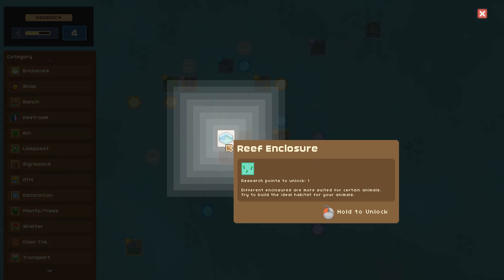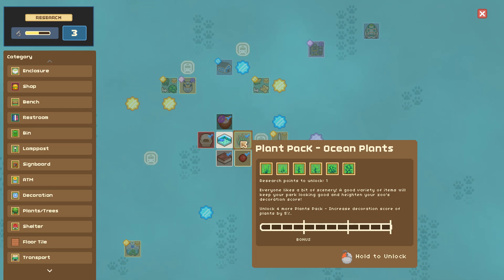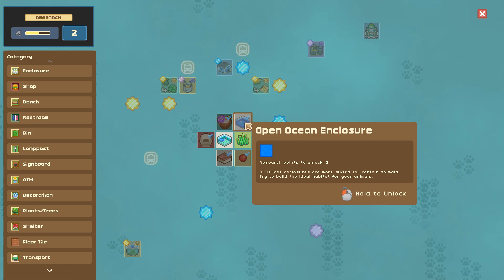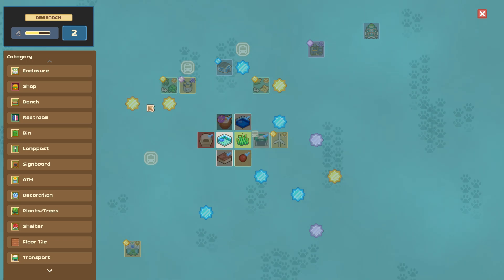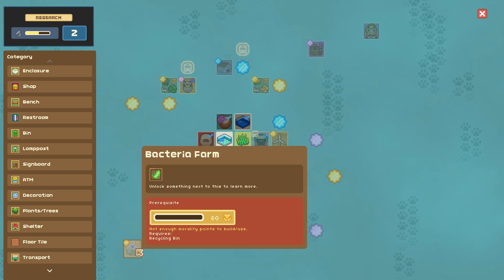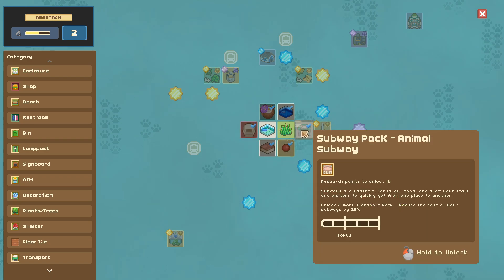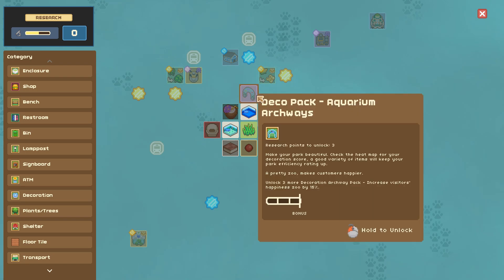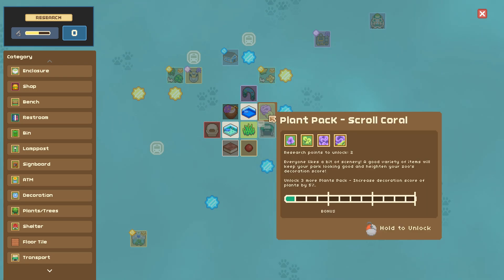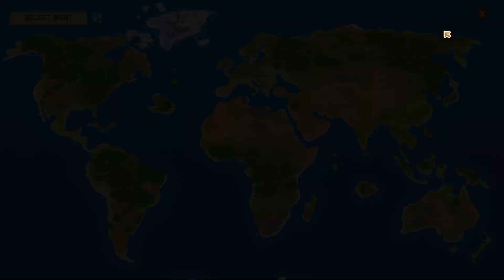Look at all those ocean plants — they're so pretty! We have an enrichment pack, different floor options, and reef enclosures — different enclosures are more suited for certain animals. We should spend a research point to unlock that. Now we can have a tropical juice shop and bins so people don't throw food everywhere. Let's research the plant pack as well. There's an open ocean enclosure, a wetland farm processor, something with kelp, exhibit control, and — oh my gosh — a bacteria farm! And there's an aquarium archway that looks amazing! Scroll coral plant pack — I'm going to put a lot of research into unlocking all the undersea plants.